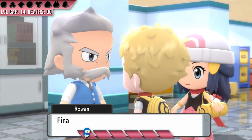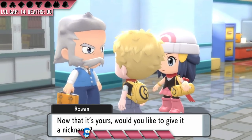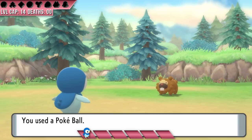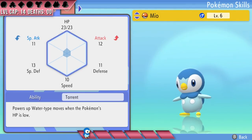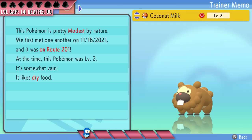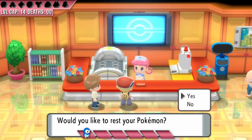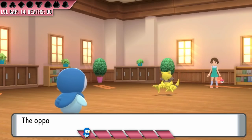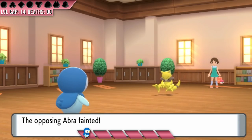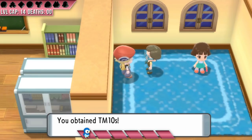After some intro stuff, Professor Rowan decides we can keep these starters even though we basically stole them, and I'm just going to go with it. I immediately catch a Bidoof and name her Coconut Milk. I won't be able to use her until she evolves, but she has the Simple ability, which is actually pretty massive since it will double any stat-raising moves I use. Ironically, my Bidoof is a modest nature and my Piplup is adamant — probably the opposite of what I'd want. We make our way to Jubilife City, drowning some trainers along the way, and take on the kids in the trainer school. Both of them have Abras that have Charge Beam, but we squeak out the wins and they give us the TM for Workup, which will be great for Coconut Milk.